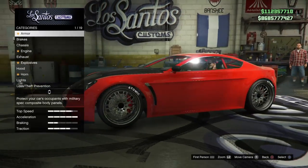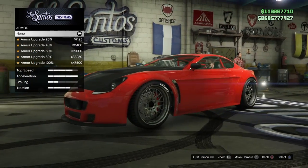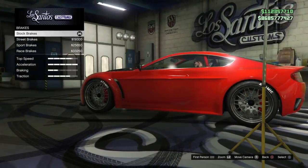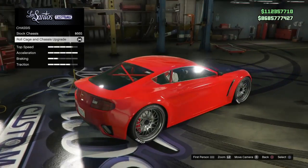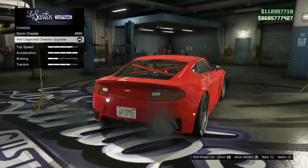Now when you guys get to LS Customs, here's the build you're going to need. We're going to run zero armor on this car as it does add weight. For brakes, we're doing stock brakes because it helps with slide and it helps when you double clutch. For chassis, yes we are doing a roll cage — it helps with stability.